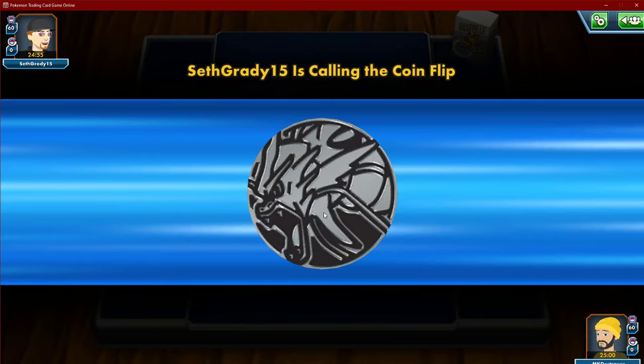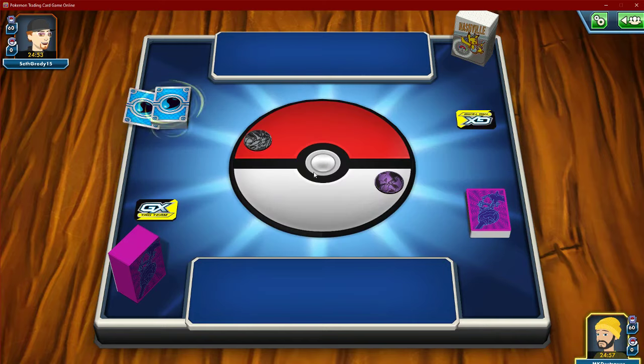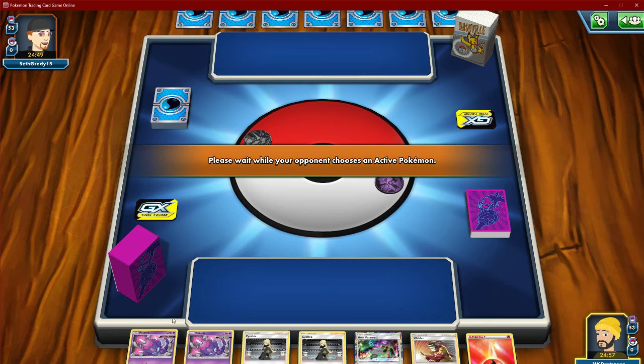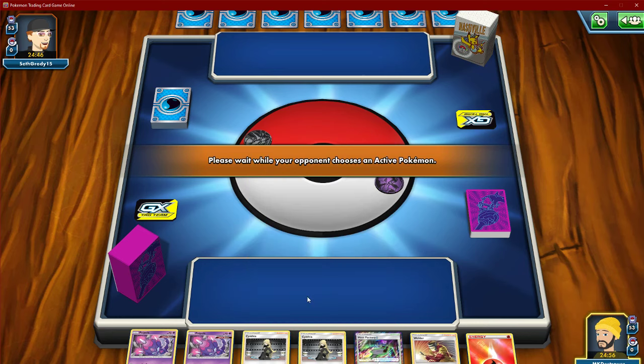Gyarados — coin flip of course. Alright, we go first again, that's awesome. Couple good hand — I like this. If one of the Cynthias was a Lillie it'd be better, but so far so good.